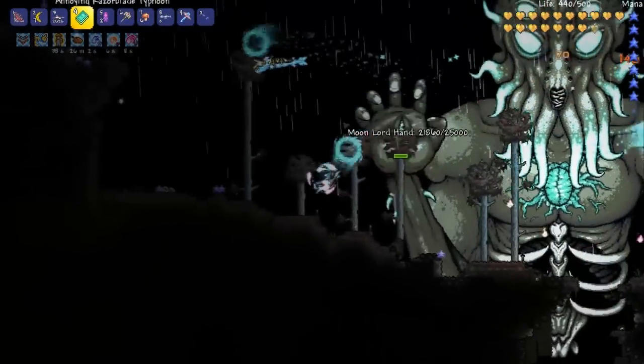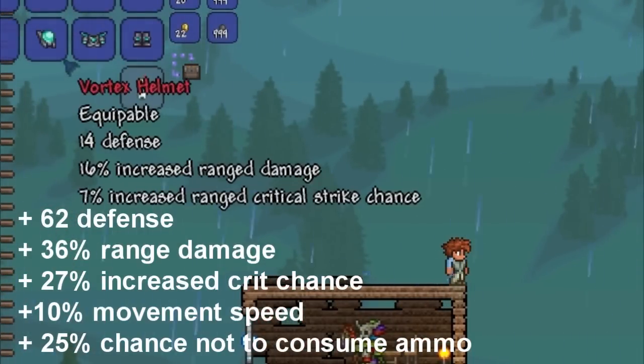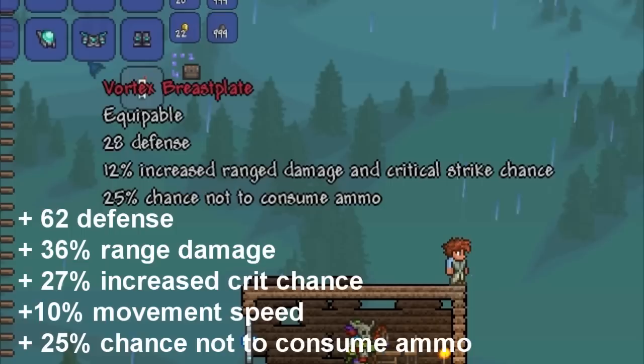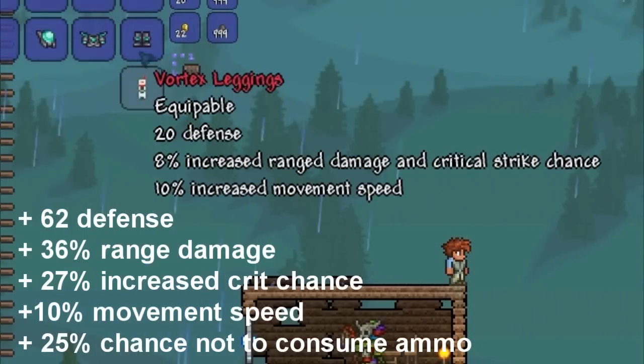There's a link in the description giving a bit more information on that. The Vortex Armor provides plus 62 defense, plus 36 ranged damage, plus 27 increased critical strike chance, plus 10% movement speed, and a 25% chance not to consume ammo.